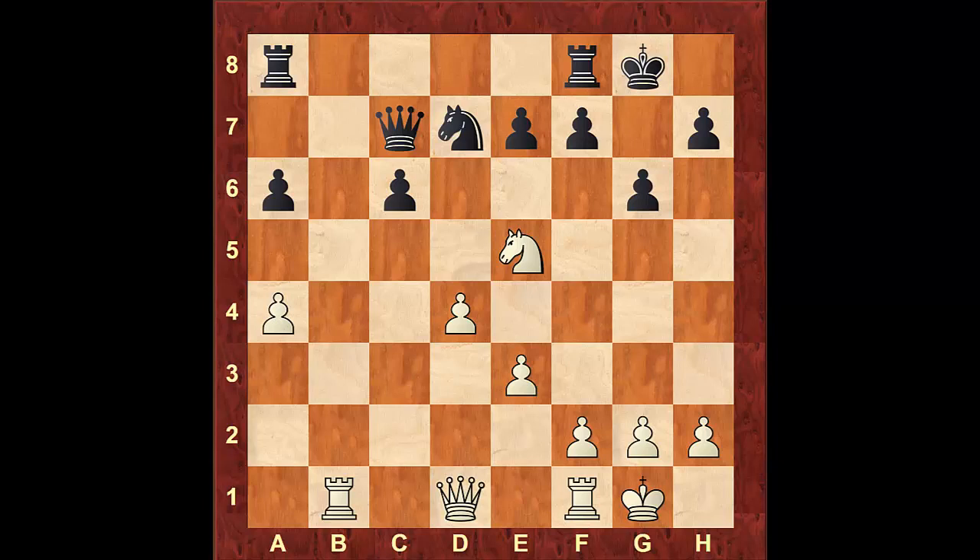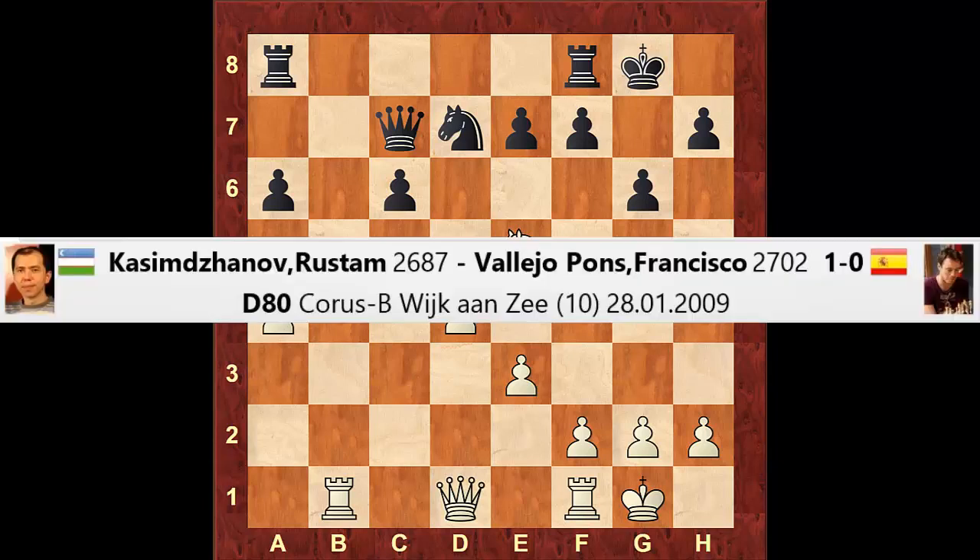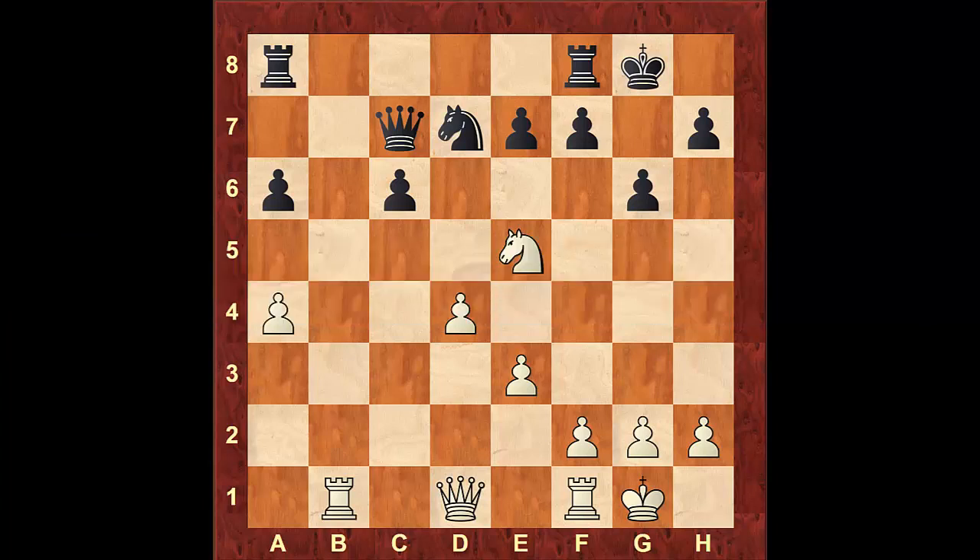So far we've only looked at isolated d-pawns, but our anti-isolated pawn rules also apply to other types of isolated pawns, as we will see in this next game. This position was reached after 20 moves in a game played by Rustam Kasimjanov, rated 2687, versus Francisco Vallejo Pons, rated 2701.